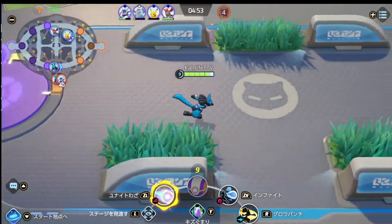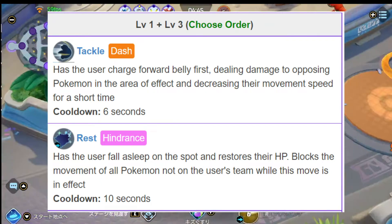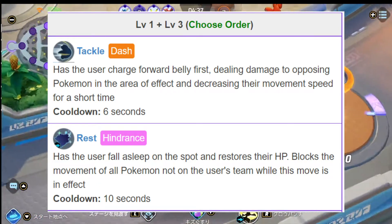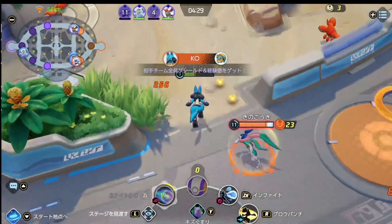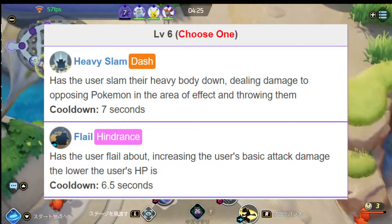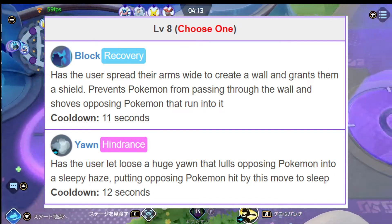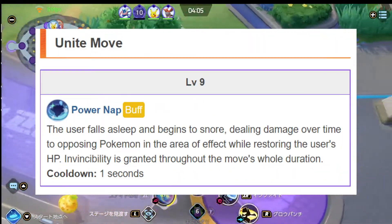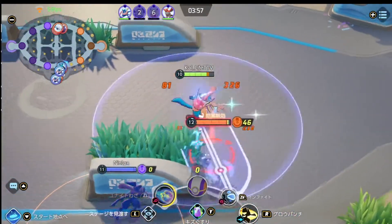For example, Snorlax has the moves Tackle and Rest at early levels. Let's say you take Tackle at level one — at level three you get Rest. From there you can learn either Heavy Slam or Flail, and then at level eight you get either Block or Yawn. You continue acquiring moves until you finally get your Unite Move, which for Snorlax is known as Power Nap. That's how the move set system works.